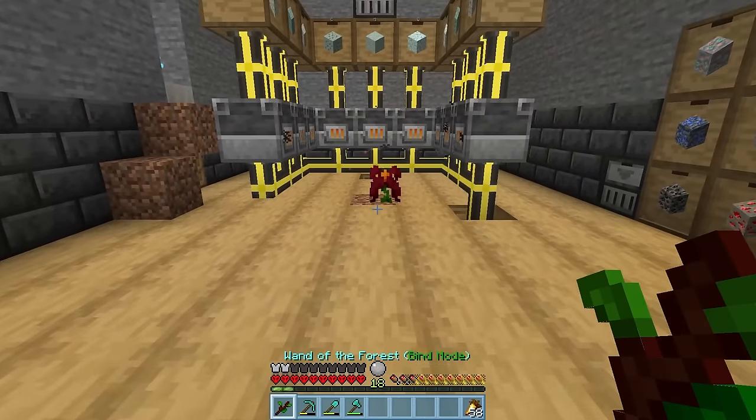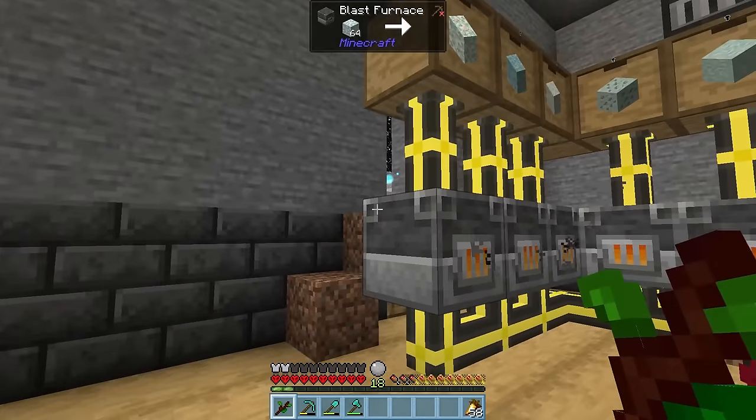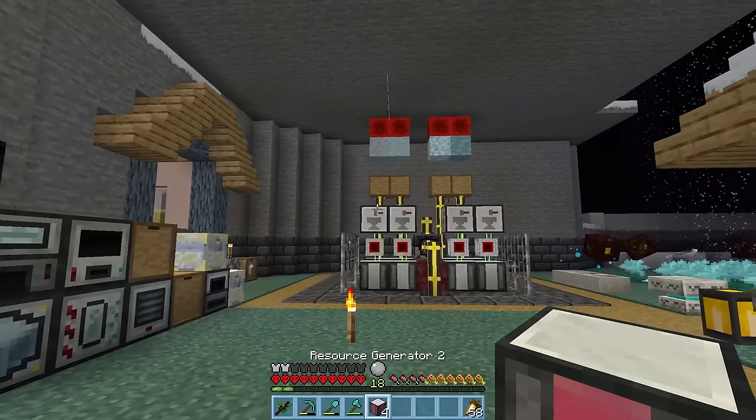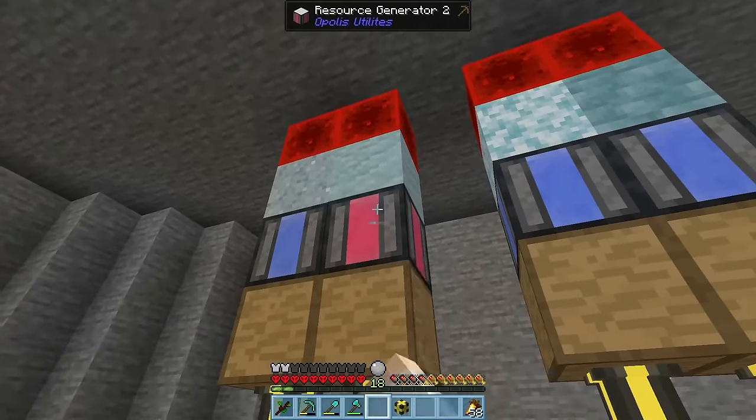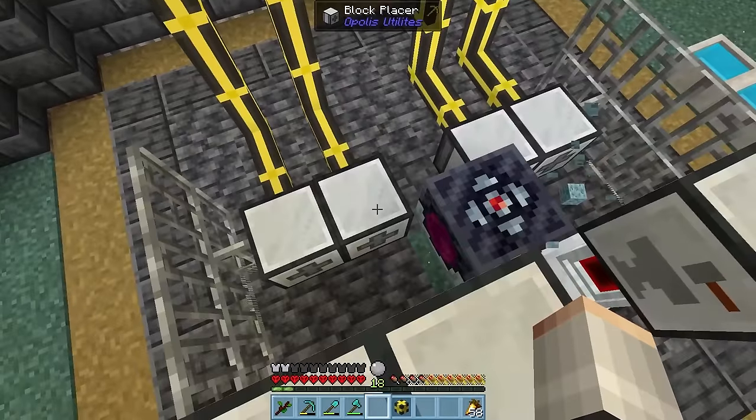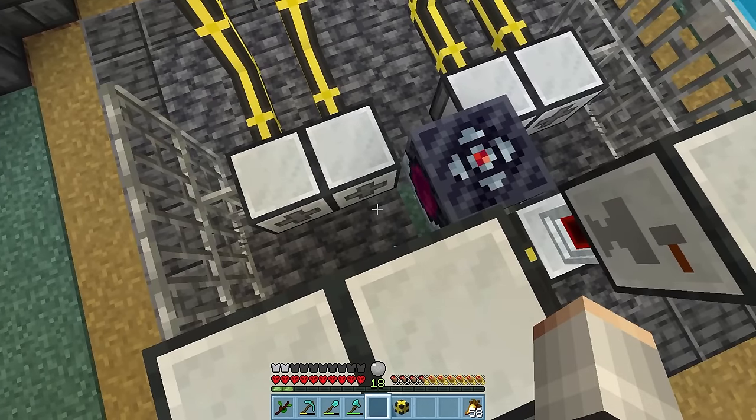We now have the exo flame, so hopefully we can now power our furnaces for free. Let's pop it in the center and yes, it absolutely does work, providing we're generating enough mana. So now we can take our resource generator mark twos and fully power up our resource generating orchid. Frozen blocks generate, get placed down, converted, broken and picked up to be sent over to our smelters.